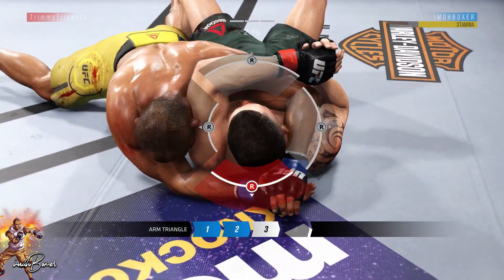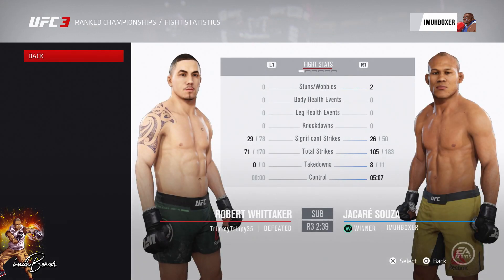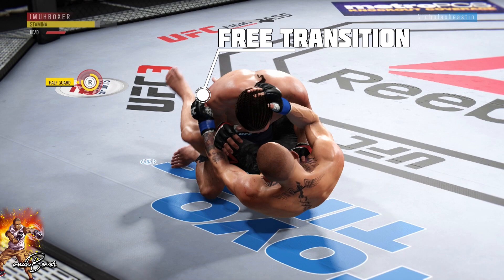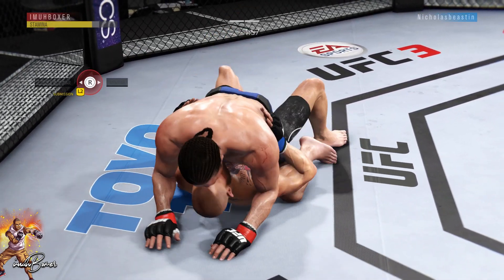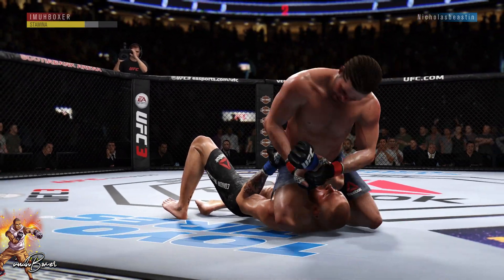Sometimes it works out differently and you can just get the easy submission. Jacare has a 98 submission game, so you're in a win-win situation — you're either going to get a win or do a lot of head damage. With Brian Ortega, whenever you're in someone's guard, this is a free transition because if they decide to block it and reverse it you're in Ortega's guard, and they don't want that because if they get caught in Ortega's triangle from full guard, that's a two-gate submission. So you can transition your way up to full mount, put pressure on your opponent, and get the easy submission.